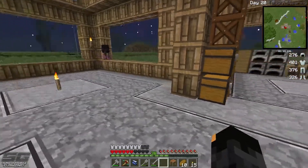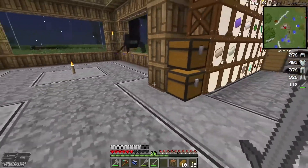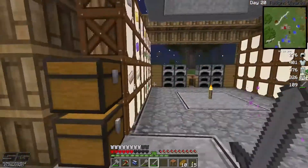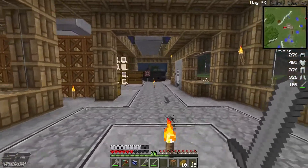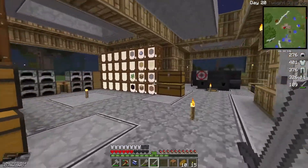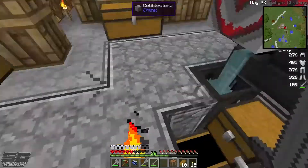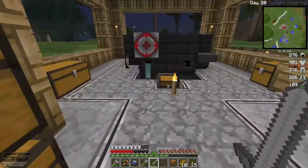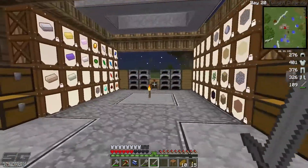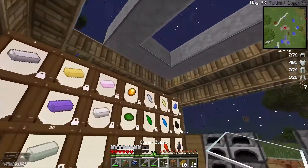Somehow an Enderman has managed to teleport its way into the base here. I don't know whether to take it on or not — oh, this is risky business guys. I think he's coming after me. Oh, he's gone. This could be bad — where did he go? Please don't come back. I think we might be safe, but I'm just going to have to keep an ear out just in case he does come back. We've nearly finished the roof — matching this last little bit up. It is still pouring rain. Seven blocks left.